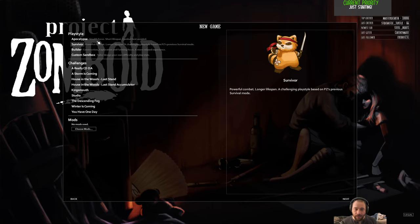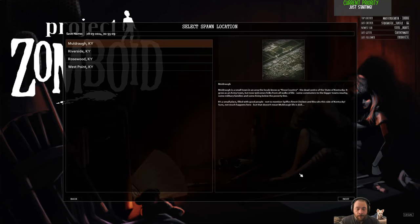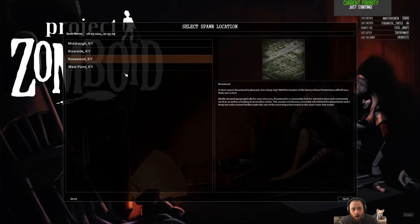Apart from those two differences, Apocalypse and Survivor are almost identical. I'm choosing Survivor because that's what I would suggest for a new player—jumping to Apocalypse might be more frustrating than it's worth. I'm starting in Rosewood, arguably the easiest town to start in. Muldraugh is the largest starting city but it's pretty crowded. West Point is not super large but very populated. Riverside is maybe just a bump up from Rosewood, which is a sleepy, calm, comparatively easy town.